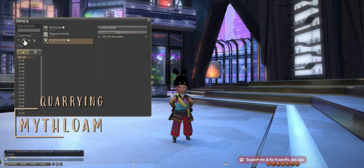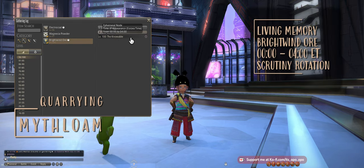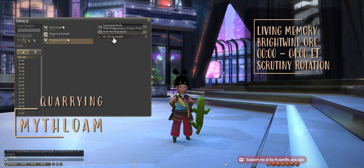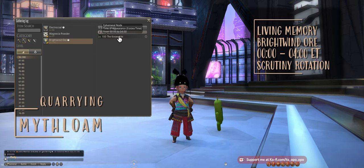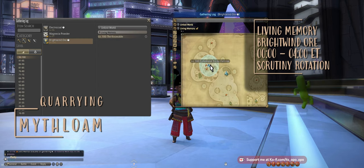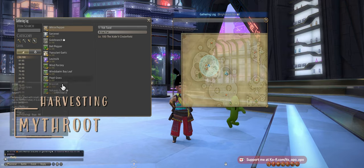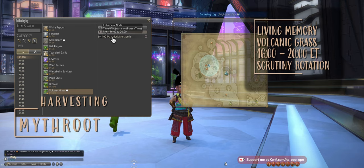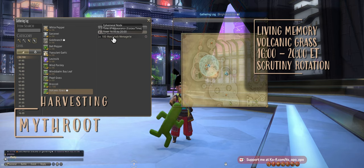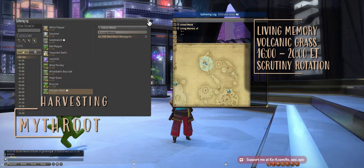Then we're going to be doing quarrying for a miner — we got Bright Wind Ore. This can be found in Living Memory. It is a time node from 0 to 4 Eorzea time, and it is in this ephemeral rocky outcrop here. There are three nodes. Then we have our Harvesting, Volcanic Grass. It's also in Living Memory, but it is from 1600 to 2000, which is 4 to 8 p.m. Eorzea time, and we're going to be using our Scrutiny Scour Rotation.